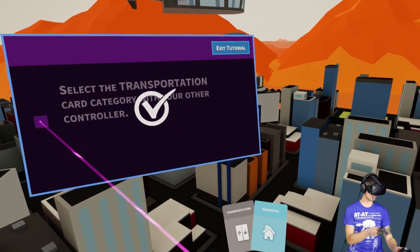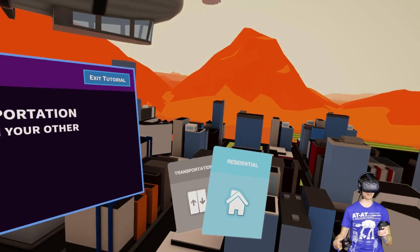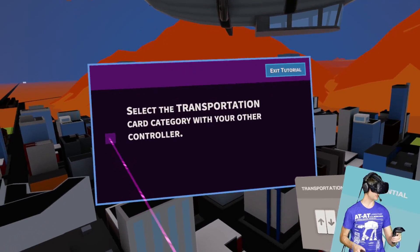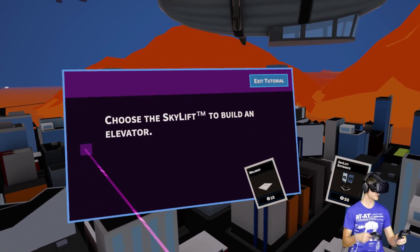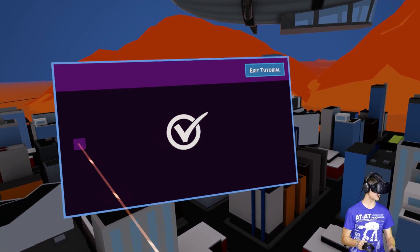Open your cards by clicking on the top of your touchpad. We have our little folder over here with different cards we can use — right now we just have two but there are a lot more than this. Select the transportation card category with your other controller. Let's go ahead and do that — we'll just go through the tutorial, it's maybe two minutes long.